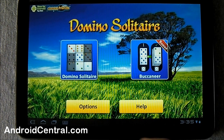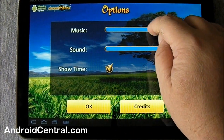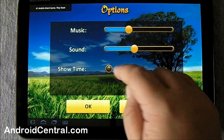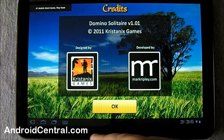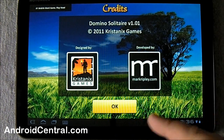You load the game up, this is what you'll see. You have a little bit of options — you have music and sound, let's turn that music down a little bit, turn the sound down a little bit, and you can show the time or choose not to show the time. Tap there and you can see the publisher and developer, Kristin X Games and Mark Ripley — good job guys.